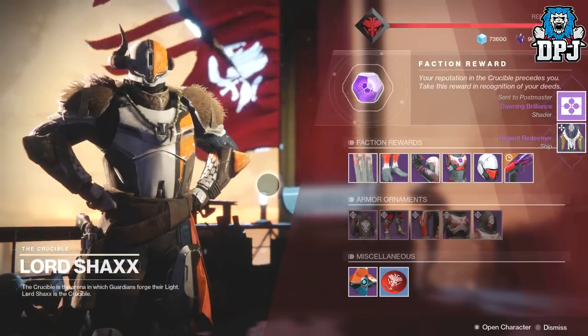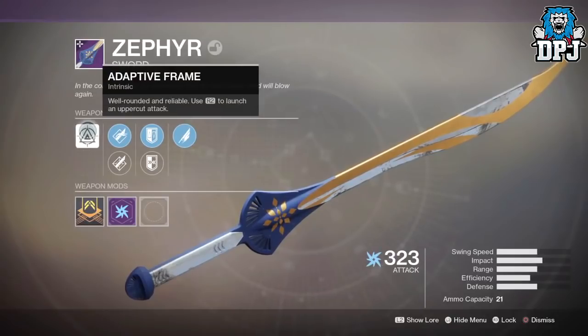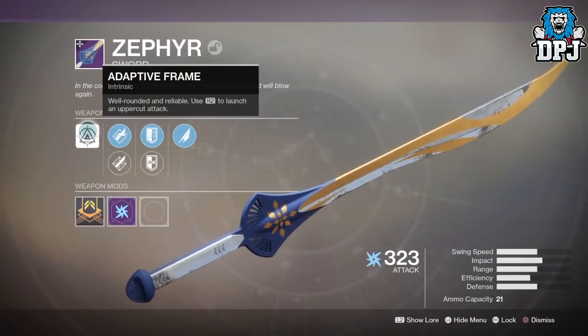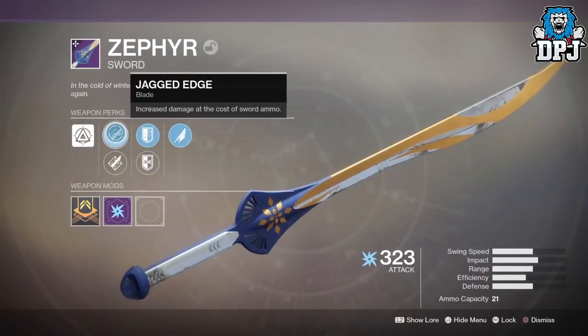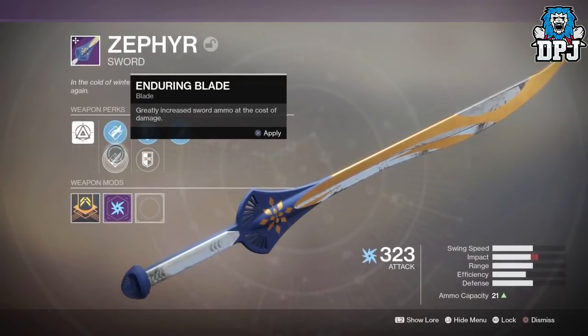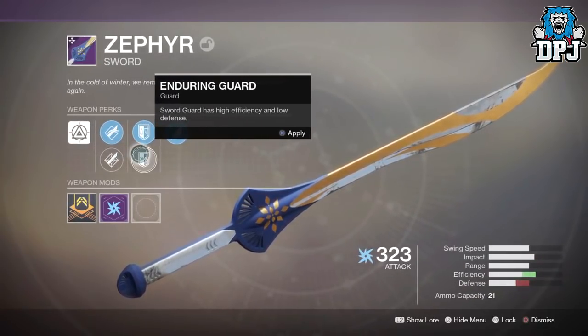So surely the odds of you not getting this are far worse than the odds of you actually getting it. Its intrinsic perk is Adaptive Frame. It then has Jagged Edge or Enduring Blade, then Enduring Guard or Balance Guard, and it has Whirlwind Blade. So it isn't bad, sword wise — obviously it won't get picked over my Quick Fang on my Hunter, but hey, it is what it is.